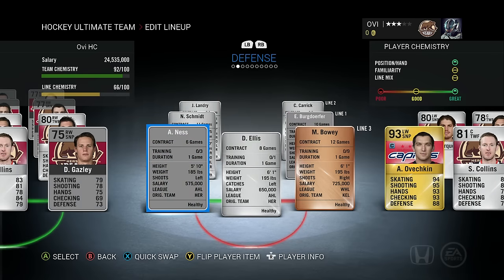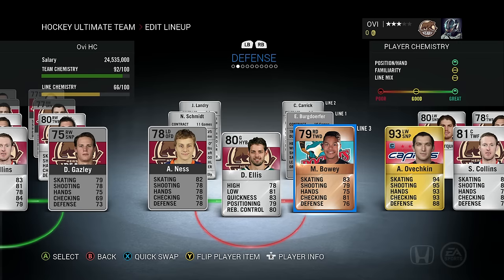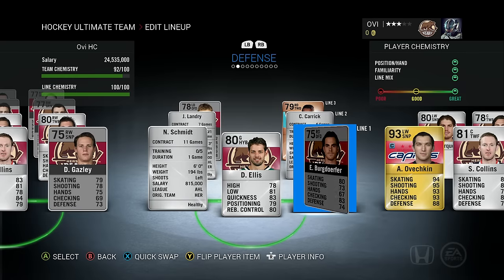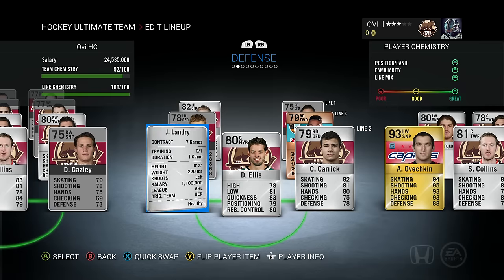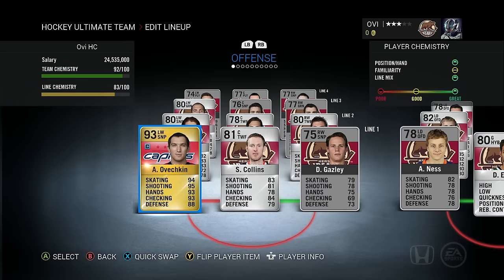Moving on to the defense, we have Anus, Ellis, and Bowie on the third pairing. I know Bowie isn't playing for the Hershey Bears right now, but he was listed on the roster, so I went into the WHL collections and pulled him up from the Kelowna Rockets. On the first pairing we have Bergdorfer and Schmidt. We also have Carrick and Landry on the second. Anyway, that is the team Ove is going to be playing with.